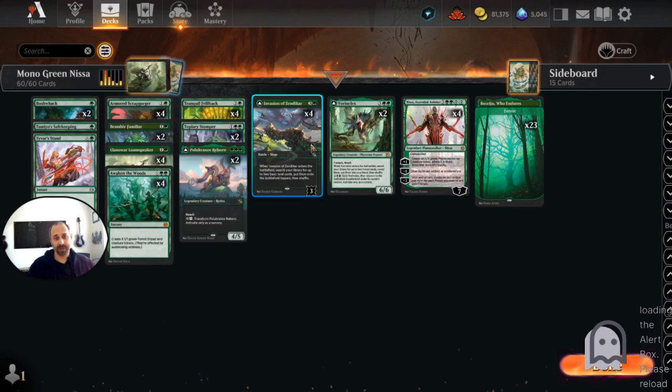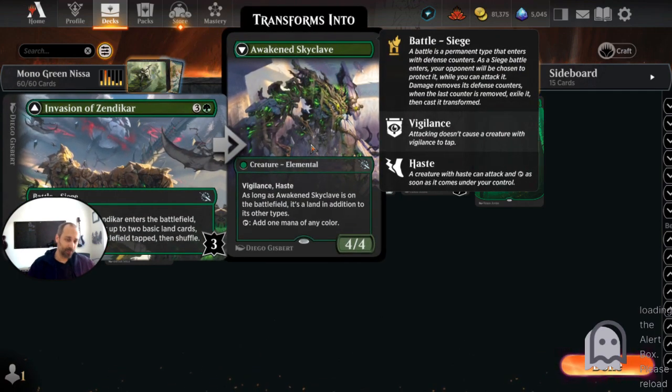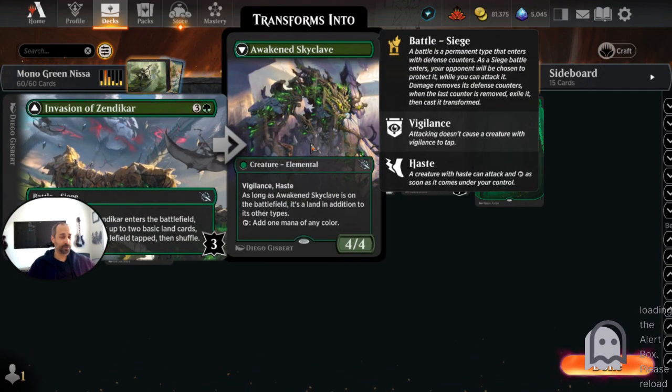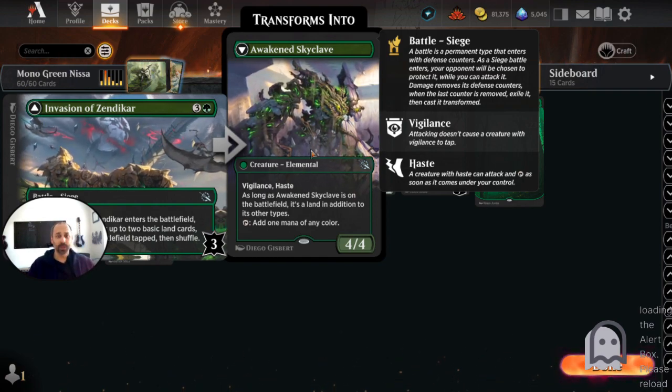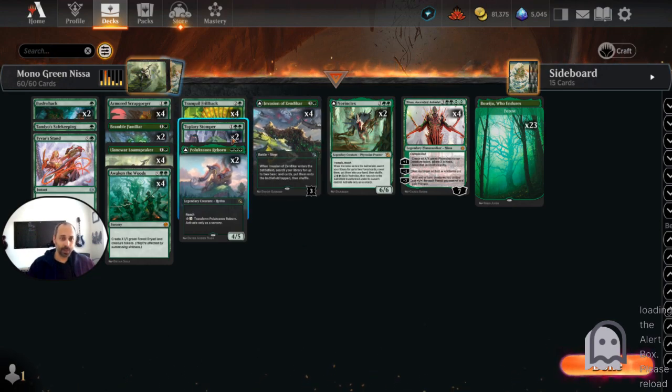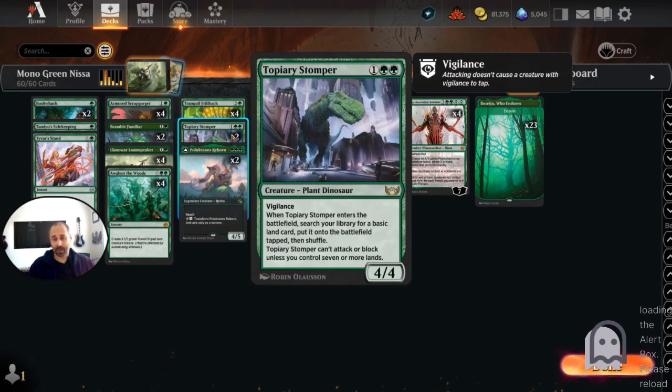Vorinclex helps us get forests. Obviously, Invasion of Zendikar helps us get forests too — it's a siege that when it enters, we search our library for up to two basic land cards, put them onto the battlefield tapped, and shuffle. That's a healthy way to ramp. We also have on the ramp front Topiary Stomper, just a pair of these, because in multiples they become a little worse in this deck, especially in best-of-one where we run into a lot of aggressive decks.